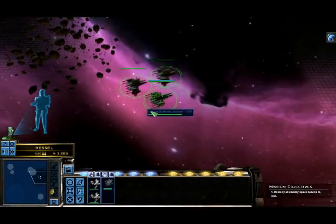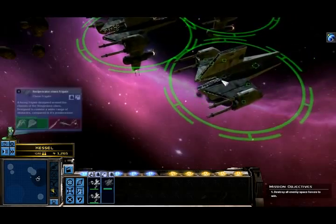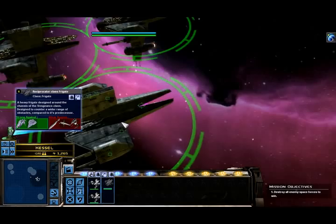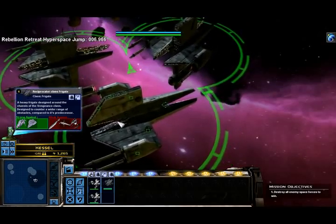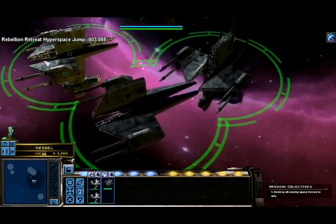This presence must be eliminated before we can liberate the planet. Reciprocator — it's a Reciprocator class. Heavy frigate designed around the chassis of the Vengeance class, designed to counter a wider range of obstacles compared to its predecessor, which would be this right here.